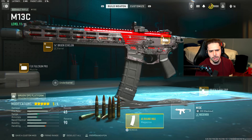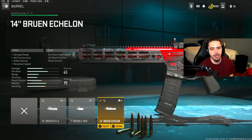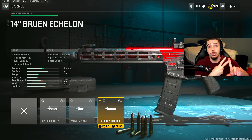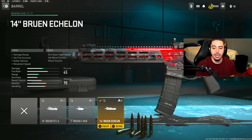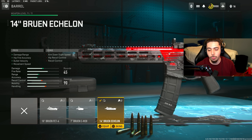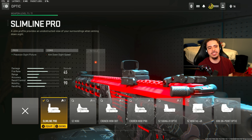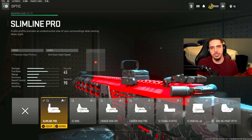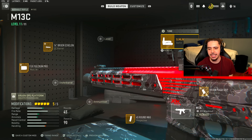I then threw on the FJX Fulcrum Pro Muzzle — this will greatly increase my recoil control and reduce the bounce on the weapon. We got the Bruin Echelon Barrel, which is an M13B attachment. You get damage range and bullet velocity, which you desperately need. If you look at the magazine it literally says 0.300 blackout rounds, and that reduces the bullet velocity, so you need an attachment that can increase it. My final attachment is the Simline Pro Optic — I'm not a fan of the iron sights on this thing, they're pretty much the M13B iron sights, so I threw these on to clean that up.